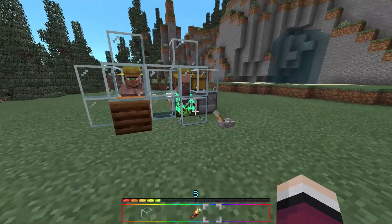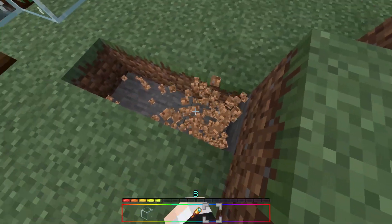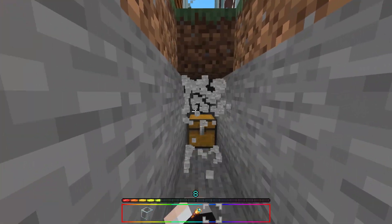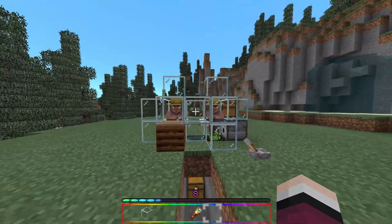Turn the lever off to stop the clicking noise and you can see he starts sharing the crops. Dig down, make yourself a staircase, break through — and there are the potatoes. Pretty great. And that is it for the farm.